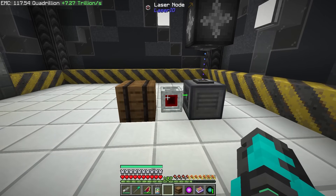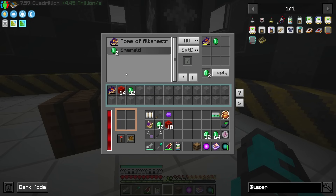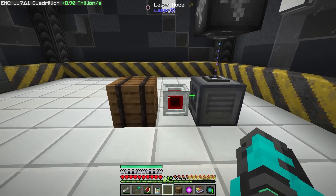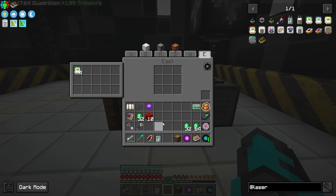Now I need to figure out how I'm going to route this back in. We're going to technically have two insert cards — one to insert back into here and another to insert into the barrel. This is where another powerful part of Laser I.O. comes into play: priorities.